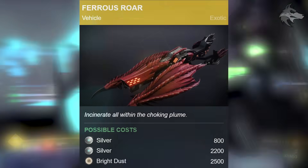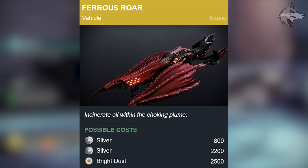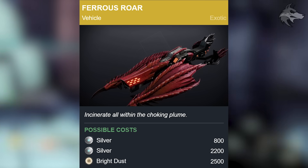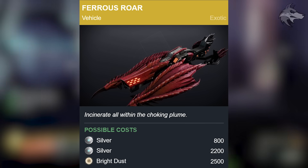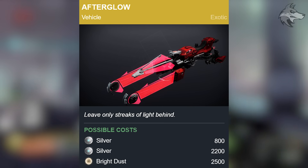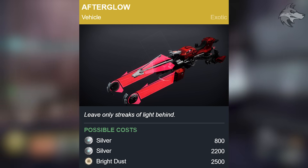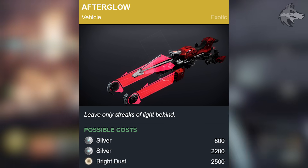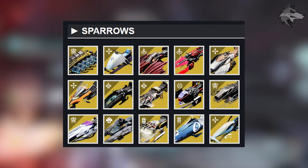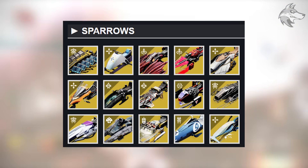There are a couple of new exotic sparrows that'll come up for Bright Dust. Firstly, we have the Ferrus Roar — a pretty cool almost dragon-themed sparrow. It'll be available as an 800 silver purchase as well as a bundled silver purchase, but it will sell for 2500 Bright Dust at some point as well. The same costs will apply to a new sparrow called Afterglow, and there are also icons of previous season sparrows on screen that will also sell for Bright Dust this season.